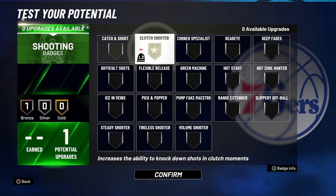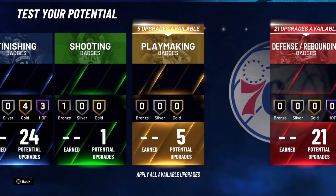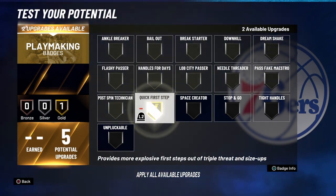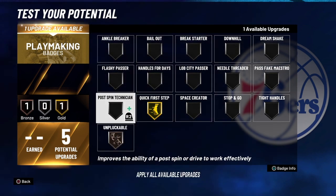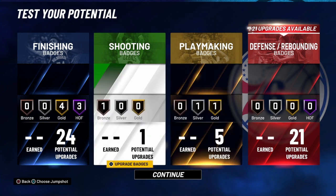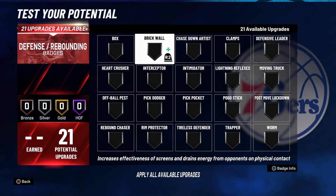For your shooting badges — you won't be shooting much — so I'd say go clutch shooter or slippery off-ball, something like that. For playmaking, you get five of those: gold quick first step, and then two more you can put on post spin technician, unpluckable, or whatever you want. The main thing is the gold quick first step.